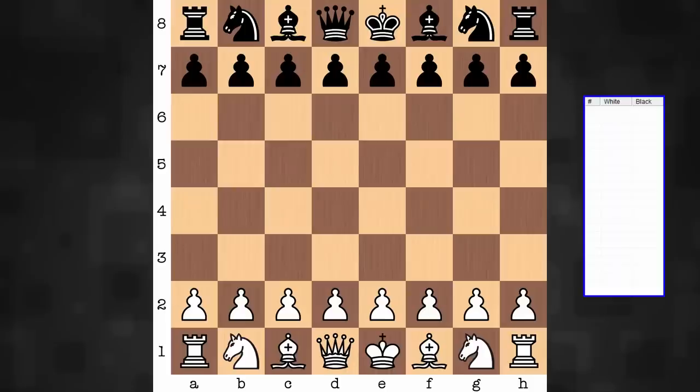Hi everyone, it's Jerry. Let's have a look at a game that was played in New York, 1963, in a Skittles room. This was just a casual game between Bobby Fischer playing on the white end and Reuben Fine. Let's dive in and see how this one played out.